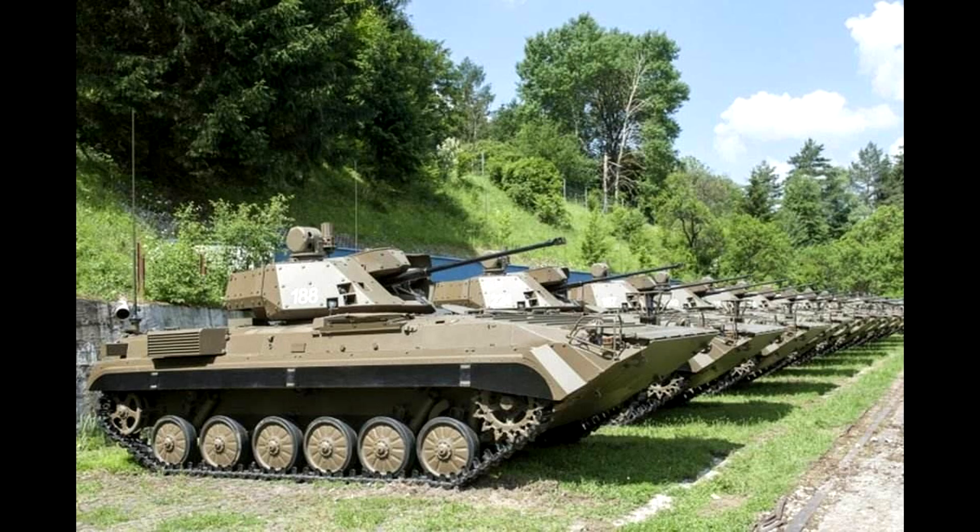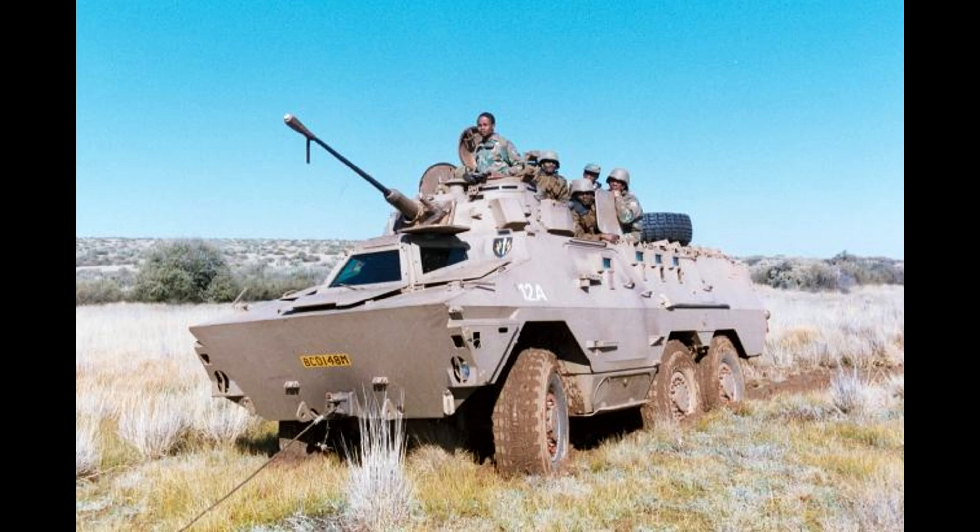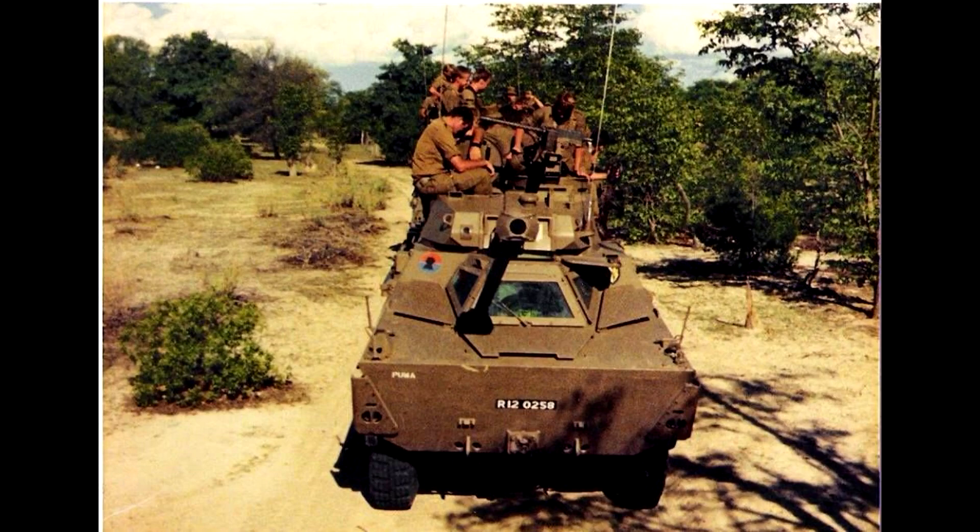The South Africans were defending a large border in smaller intensity engagements. They just needed to get their infantry units to the area of conflict much faster. And so in the open savannah of the South African plains, you just need something that can get from A to B pretty quickly and have good fuel autonomy, as the South African border is pretty big. And that's where the Ratel came in.